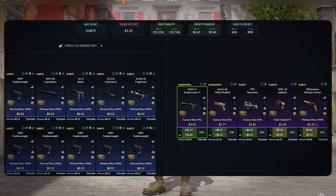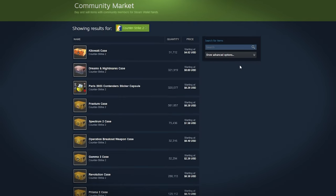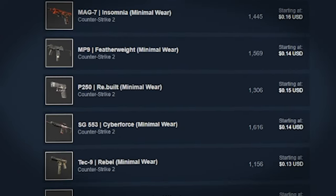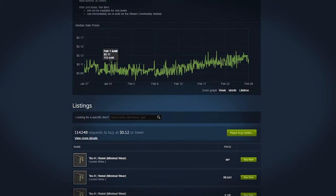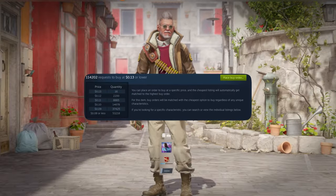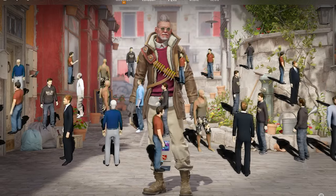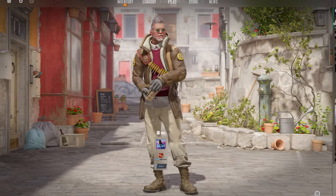The easiest way to get these low float skins is by setting up a buy order. To do this, go to the Steam market, then choose CS2, show advanced options in the collections, choose Revolution, then minimum wear normal and middle spec, and it will show you all the skins you can use for this trade-up. You can set up buy orders on the MP5 Featherweight, the MP5 Liquidation, and the Tec-9 Rebel for $0.12 each, and set up a buy order on the others for $0.13. What this buy order table means is that if someone sells their skin for $0.13, it will automatically be sold to people who listed the buy order. But since there are 16 people who set a buy order before you, their buy orders will need to be filled first, so there will be some waiting time.